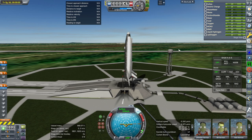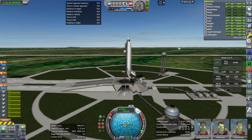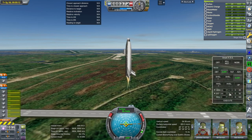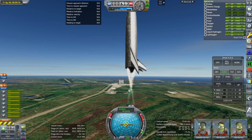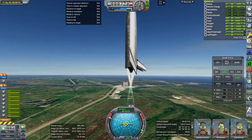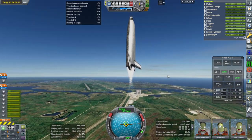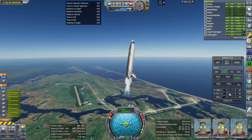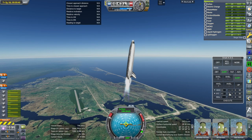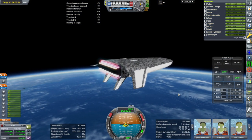15 tons. Here we go. SAS on, throttle up, and ignition. Launch. Part of the problem is just the inefficiency of having nozzles tilted. I'm going to go steeper initially in the hope that gets us through the atmosphere and drag quicker. Going steeper certainly didn't help — we are not going to make it like this either.